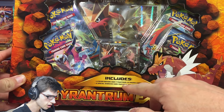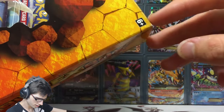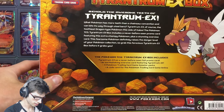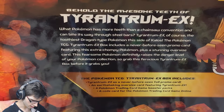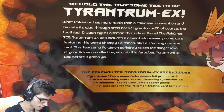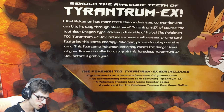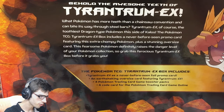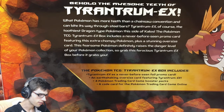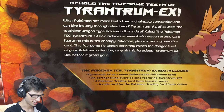Down the bottom it says it includes a never-before-seen Tyrantrum EX promo card and a special oversized card featuring Tyrantrum EX. Be sure to be age six-plus when opening these. On the back it says: 'Behold the awesome teeth of Tyrantrum EX — what Pokemon has more teeth than a chainsaw convention and can bite its way through steel bars? Tyrantrum EX of course, the toothiest dragon-type Pokemon this side of Kalos. The Pokemon TCG Tyrantrum EX box includes a never-before-seen promo card plus a stunning oversized card. Grab this ferocious Tyrantrum EX box before it grabs you.'